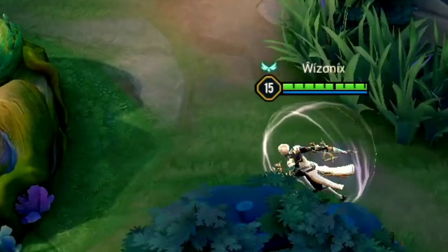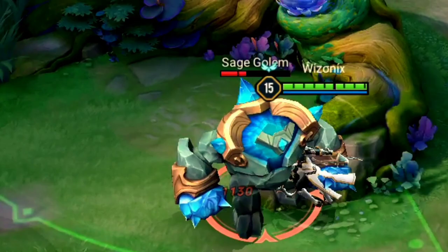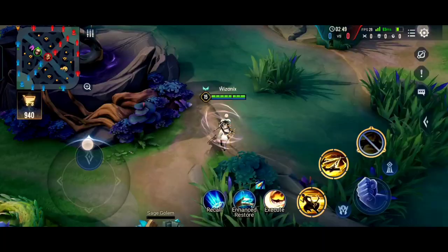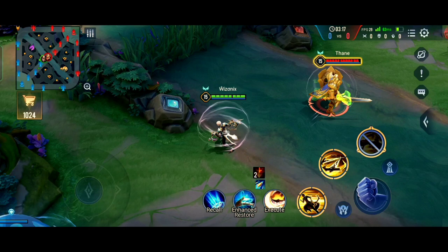Even though Enzo is a melee hero, his normal attacks have a very long range. He also deals 35% additional damage to enemies who are standing very far away. As you can see here, when I attack the sage buff from far away I dealt 1140 damage, but when I got close I dealt only 850. This is very important because in the late game that 35% additional damage will be a game changer — Enzo deals a lot more damage than other heroes with the same build.